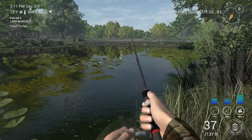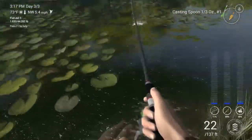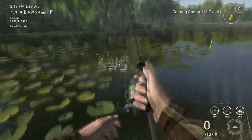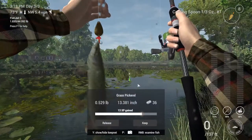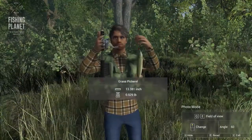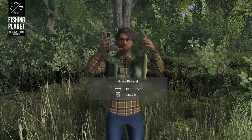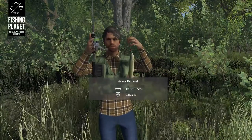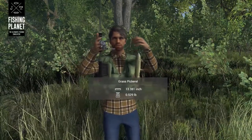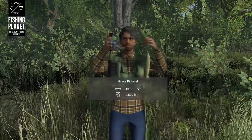There's only one real problem with this method: you end up catching these slimy disgrace of the pike family called the grass pickerel, which are tiny as hell. They give you barely any money. The only thing they could be slightly good for is the experience. They randomly show up from time to time — you can probably tell when you're catching one because their fight is crap compared to these bass.